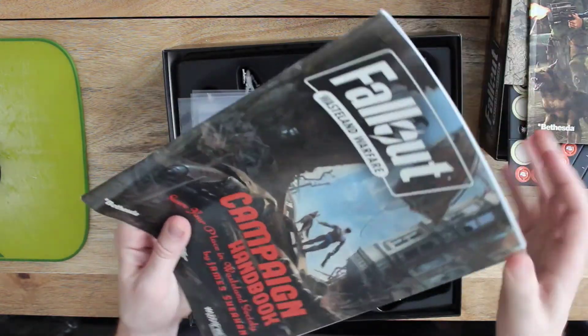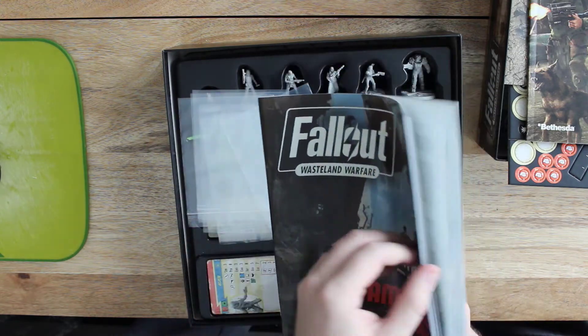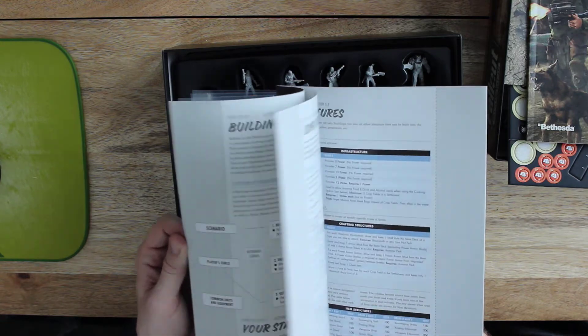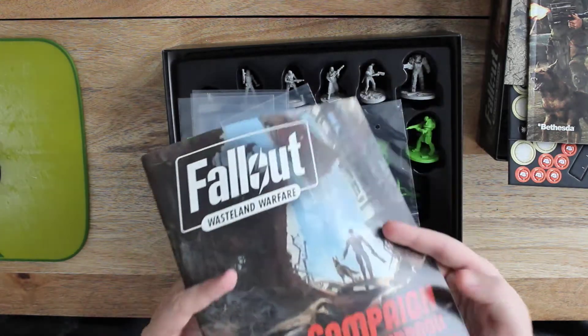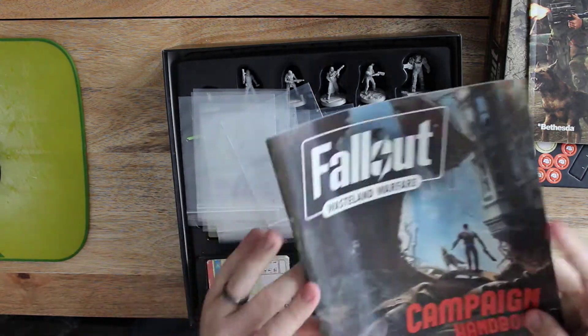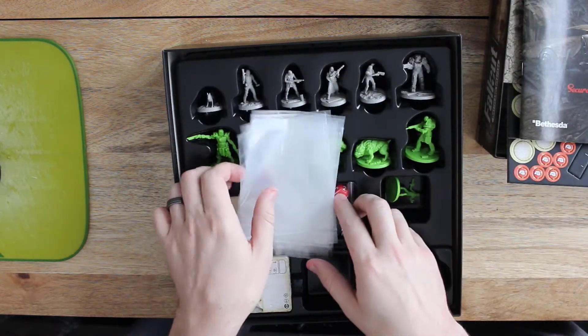The campaign handbook is meant for if you want to play single player or co-op. They go through scenarios, different infrastructures, settlements, all that cool stuff. It's a pretty decent size as well — roughly 50 pages. Quality's nice, feels like a well-printed magazine.